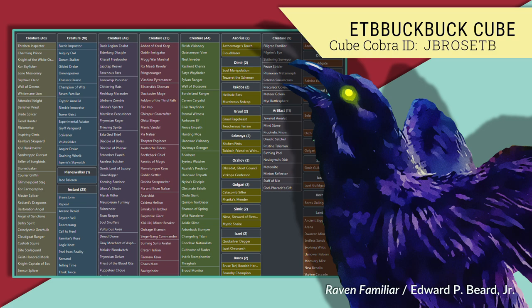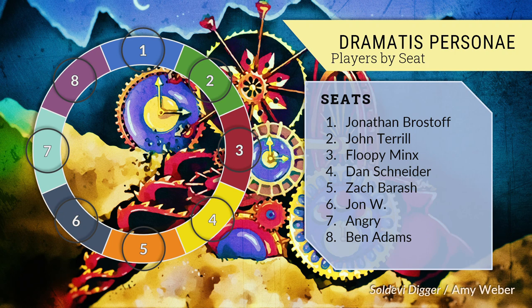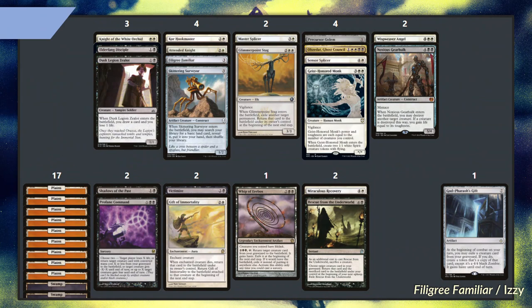I'm really excited about today's project. We have a selection of matches which features each deck at least once. When possible, we get to see both players' hands, and swap player perspectives from one game to the next. Here are the first round pairings. Before each match, I'll show the relevant decks for several seconds. We begin with the contest of Whip vs. Pod, as Ben Adams and Zach Barish battle it out.